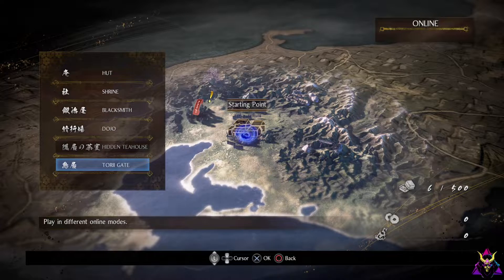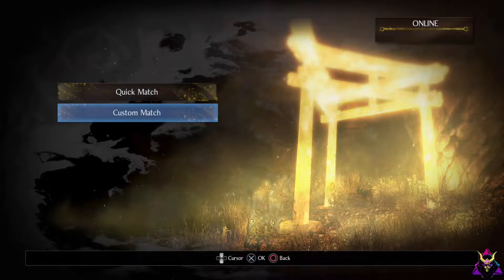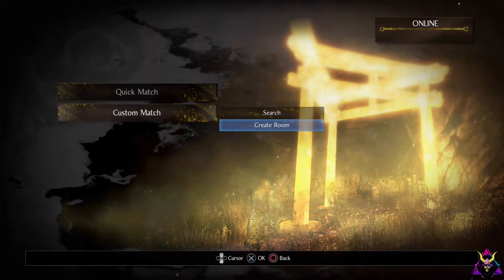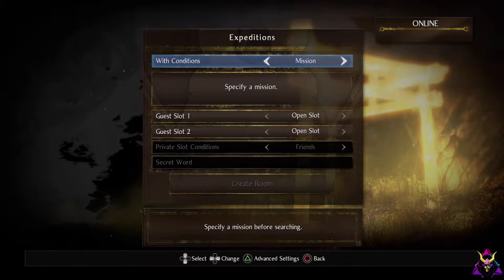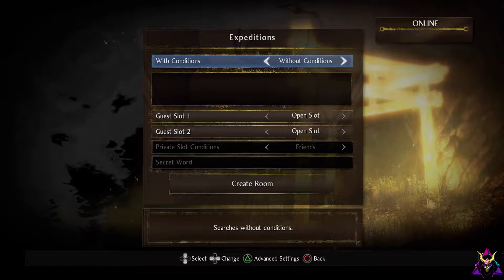What you want to do is go to the Torii Gate and hit Expeditions. Hold on a second because I'm going to make a match. Go to Custom Match, Create a Room. When you do this, this is how you set up what you want the game to be. I would suggest just hitting 'without conditions.'